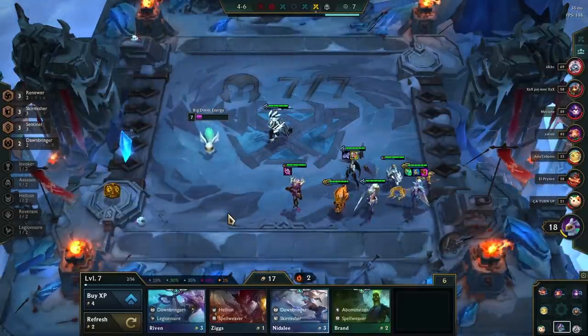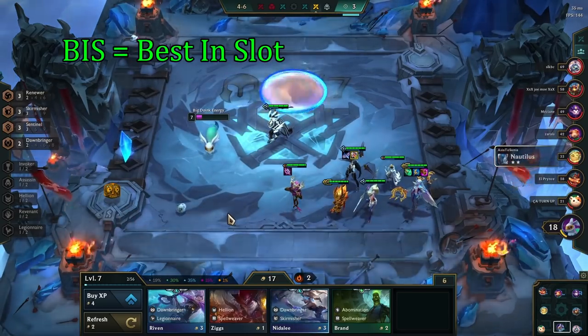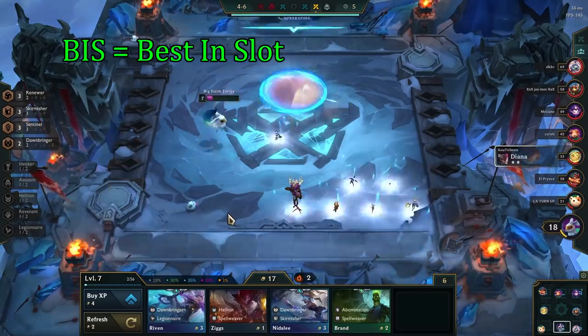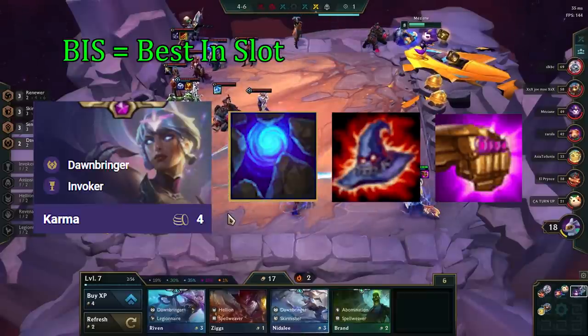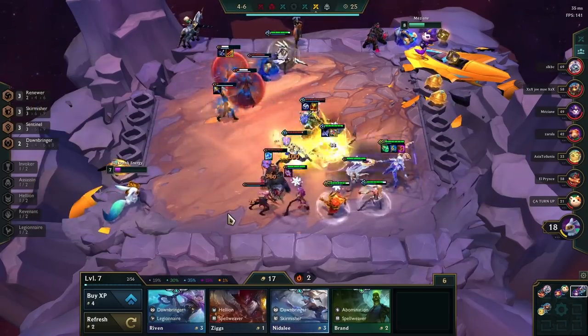A term that's thrown around a lot in the TFT community is BIS, which stands for best in slot. This refers to the 3 best items you can put on a single champion. To give an example, Karma's best in slot items are Blue Buff, Deathcap, and JG. If you achieve best in slot items for a carry, you are in a really good spot to get top 4, or even win the entire game in some cases.